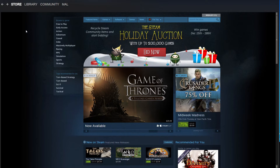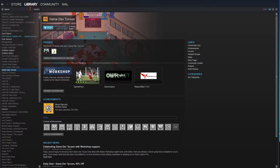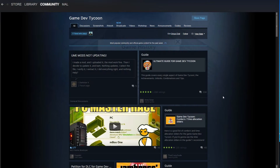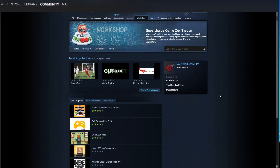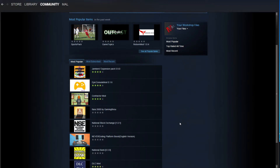From the main store page, there are a couple of different ways to do it. Probably the easiest is to just click on your library, go to games, and select the game that you want to modify — in this case, Game Dev Tycoon. Then we're going to go over to Community Page. That'll pop right up. Select Workshop.